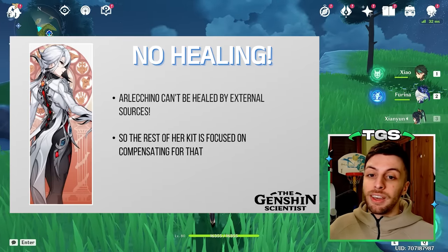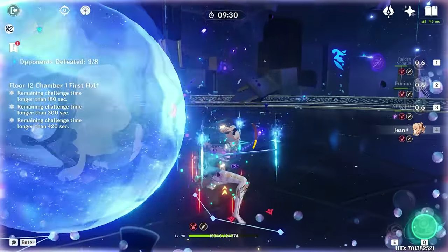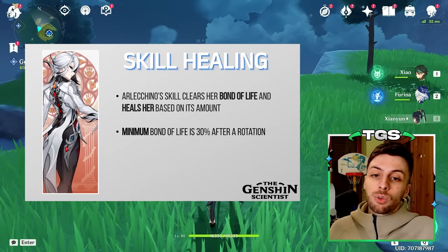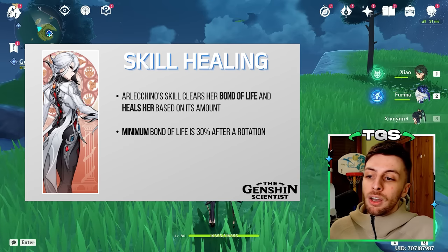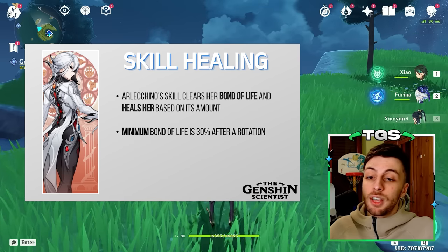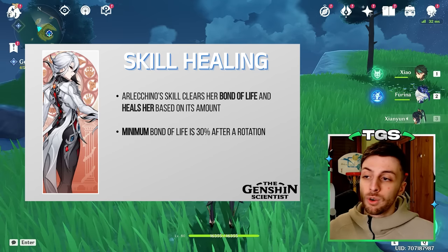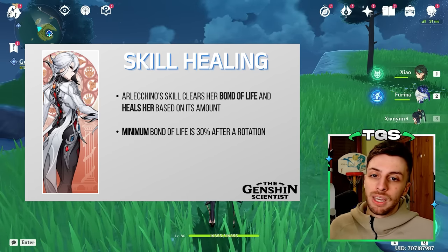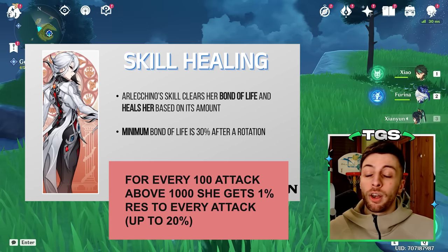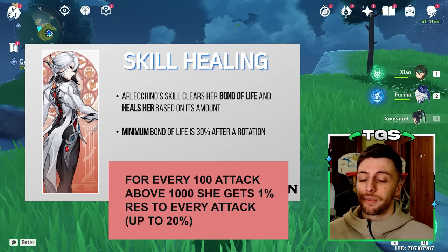The rest of her kit revolves around the fact that she can't receive healing from sources that aren't Ardeccino herself. Only when in combat, regardless of the healing method — be it a dedicated healer like Jean or a healing weapon like Prototype Amber — you won't be able to heal her. To compensate, when you use her Elemental Skill and she has any Bond of Life, that Bond of Life is cleared and she heals for that same amount. Since her Bond of Life can't drop below 30% before the Elemental Skill clears it, she will heal by at minimum 30% every rotation. Additionally, thanks to her second talent, based on how much ATK she has, she gains extra resistance to all attacks, which should directly reduce incoming damage.